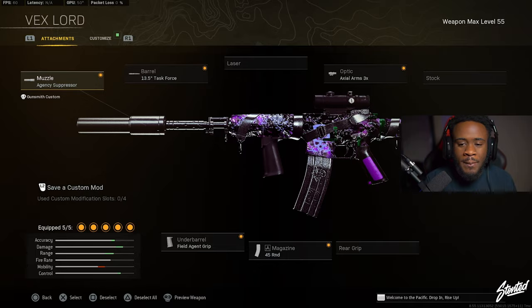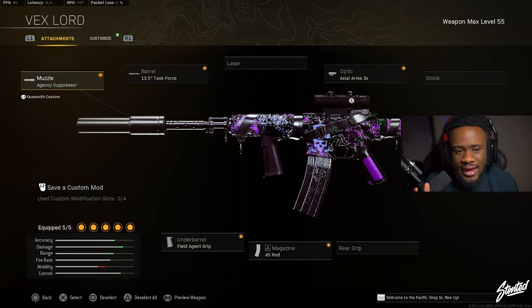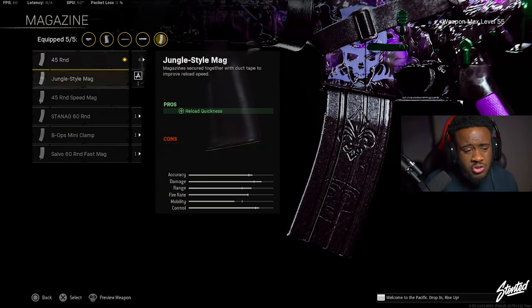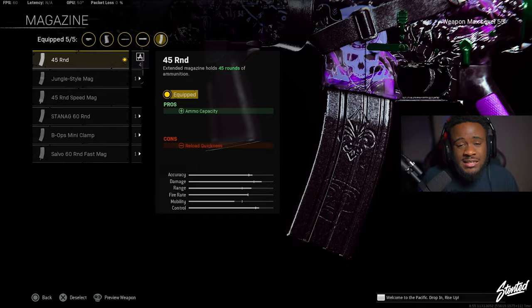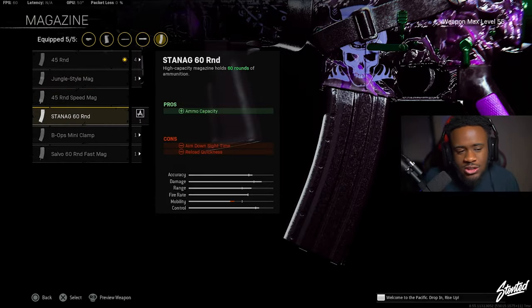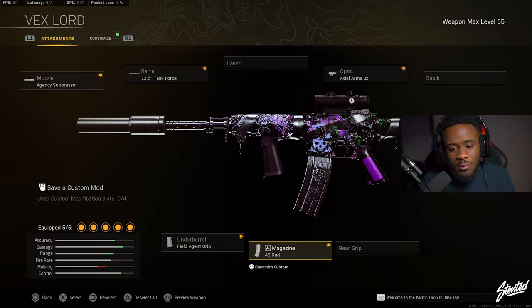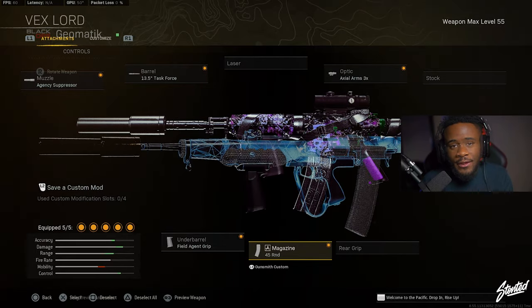Here's the class I rock on the XM4: the Agency Suppressor, the Task Force barrel, the Agent Grip, 45 round mag, and the Axon Arms 3x optic. All these attachments are pretty much just recoil control attachments. You can rock a 60 round mag but I personally prefer the 45. It's up to you, but this is the class I recommend for Rebirth Island.